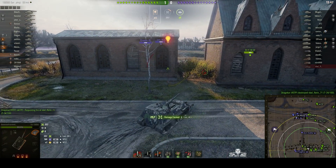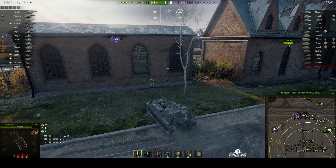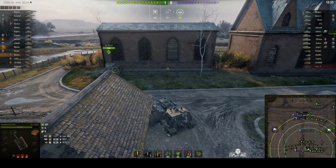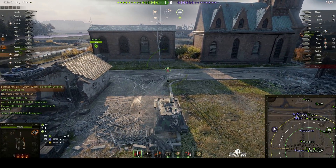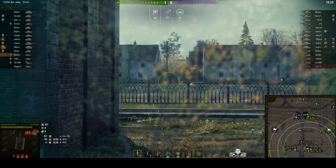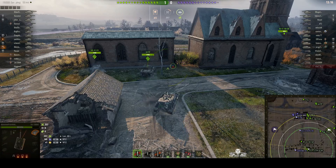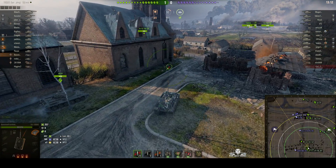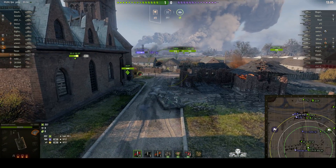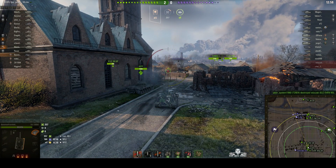He gets a hit on the Lorraine straight away. The black dog is moving up to try and spot from the dip, but the base man has pulled back behind the church because he was spotted the moment he damaged the 40 tonne. He's fired a blind shot to see if he can get him. There's an ELC M90 a little further up, probably spotting for the RT, but he's gone down, so there won't be anybody spotting from that direction.